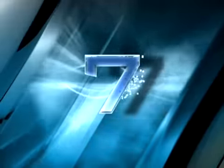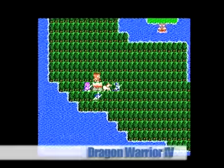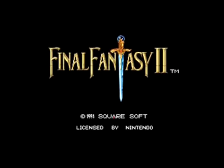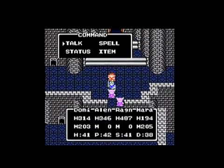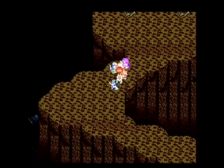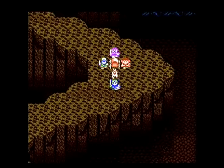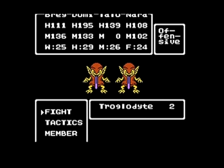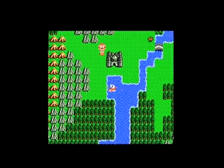Number 7: Dragon Warrior IV. Nearly a year after Final Fantasy II captured gamers on the new Super NES, RPG fans found themselves returning to their 8-bit system for this deep and engaging tale. The cast is introduced through four individual adventures, coming together into a cohesive unit Voltron-style, to save the world in the fifth chapter. Its distinctive battle system comes into play in the latter half of the game, with players only controlling the hero, while the rest of the team acts according to one of six strategy profiles.